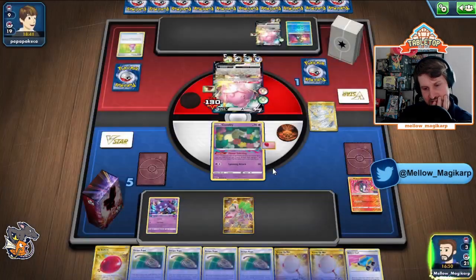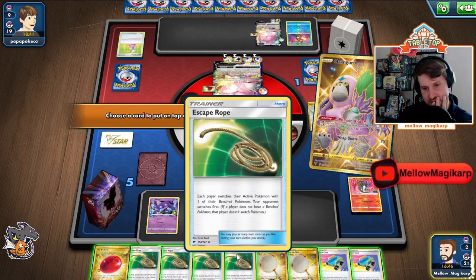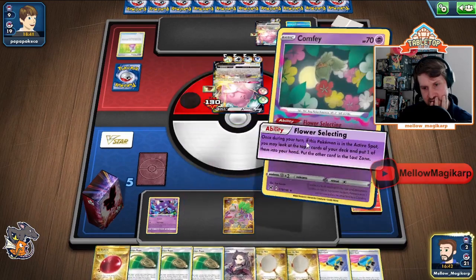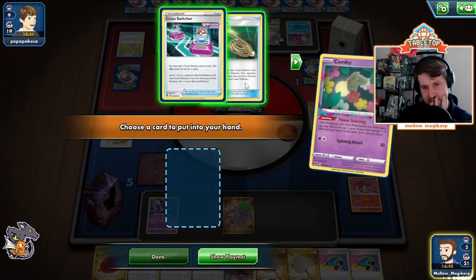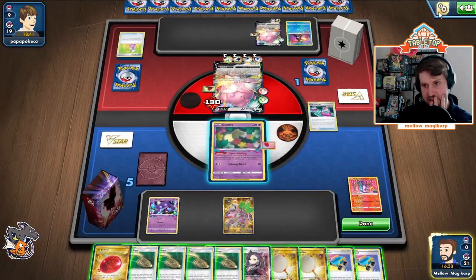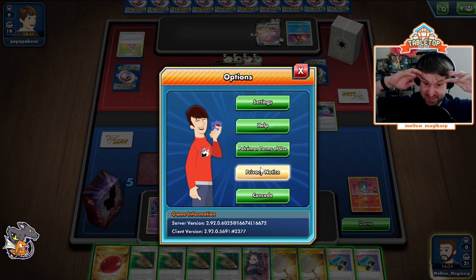Now we're also going to end up pretty much decking ourselves out because we have to get our Klara here. I don't think there's a way to deck them out — we'd have to Marnie. They get the knockout. They could be out of Bosses, so we're going to hope to hit our Klara here. We have how much — 170. Tremendous. We're going to Lost Zone this. That's game. You hate to see it, but Blissey is a bad matchup, some bad resource management. But let's go and try out another game with the deck.